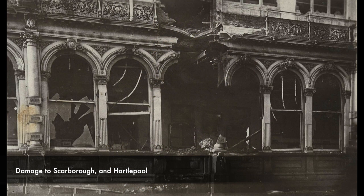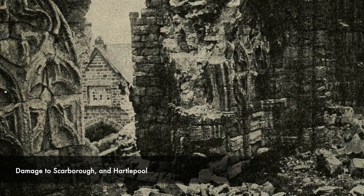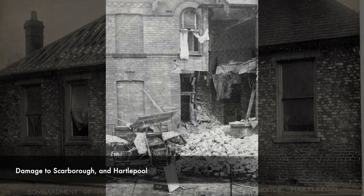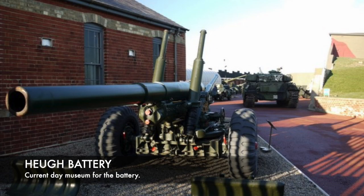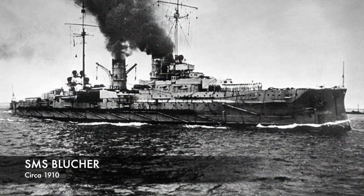In command of the first high seas fleet scouting group, Hipper began the process of shelling the English seaport of Hartlepool, West Hartlepool, and Scarborough. The shelling lasted over an hour and resulted in more than 750 killed and wounded in town, although the British defenses of Hugh Battery and Lighthouse Battery were able to damage three of the German ships, including the cruiser the Blucher.